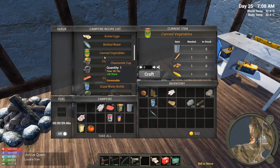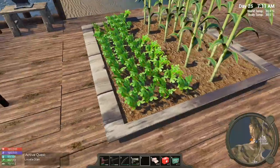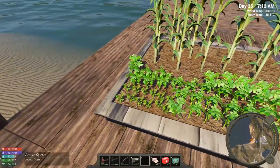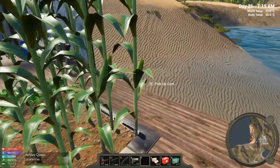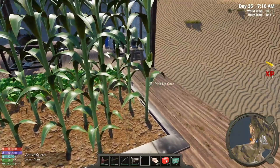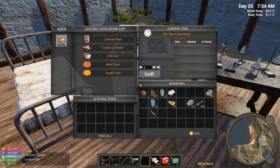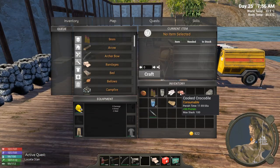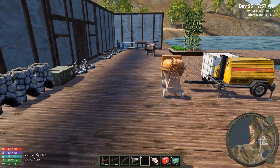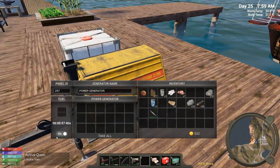Over here in the campfire I can make canned vegetables with one carrot, one potato, and one corn, but I'm not going to do that right now because I need to reseed everything — I don't have nearly enough carrots. Maybe on the next batch I might do a couple cans of vegetables. Some corn is ready — let's pick that up and get those seeds working. Cooked crocodile is done — let's go ahead and eat one of these. 50 protein per pop — that's so good! It lasts 12 hours, nice.